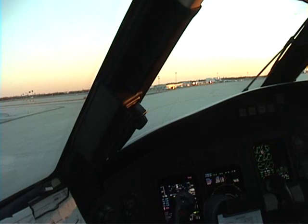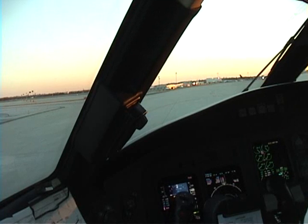Engine back to idle. Ramp tower to Delta 1573. Delta 1573, proceed to Echo 5. Echo 5 for Delta 1573. Alright, normal start checklist again all the way down please. Generator's on. Ignition is on. Check. Check.